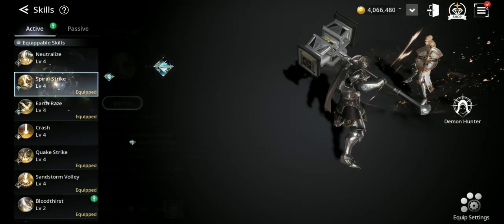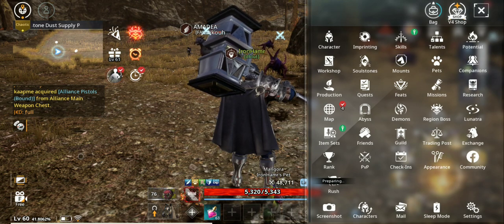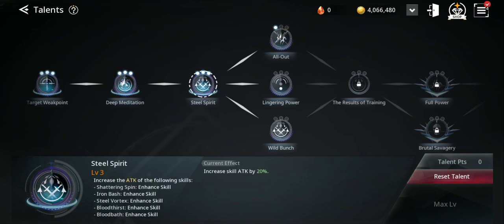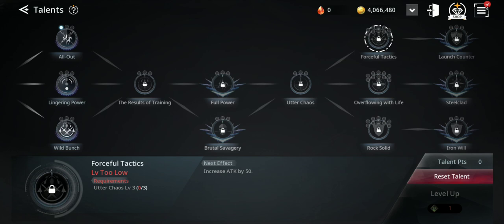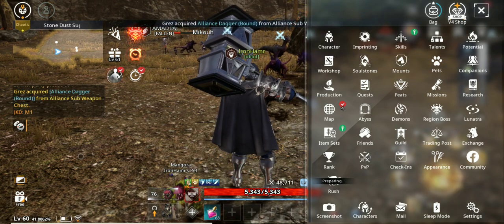Another way is skills — level up your skills, that can help. Also, talents: you unlock this later on. You can increase critical hit, mana points (different for every class), then skill attack, and then it will branch out. You have different branches to choose from, so that's another way to increase your CP and customize your character to your own liking.